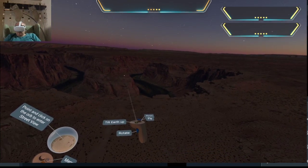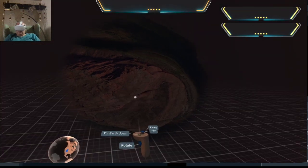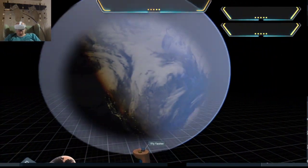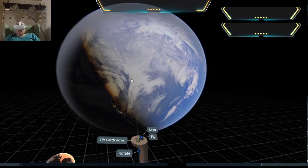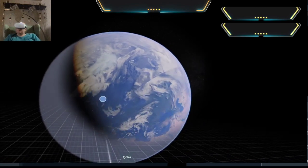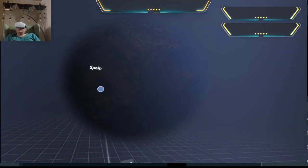I want to come out of this and zoom out of the planet. I want to tilt like that and come out of the earth. Let's move away from the US and go find Spain. Did I pick the perfect time for cloud cover? This looks very Spanish.